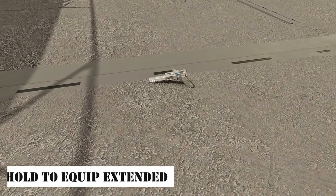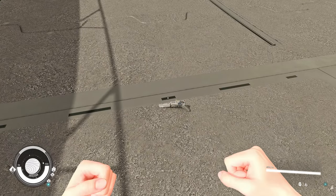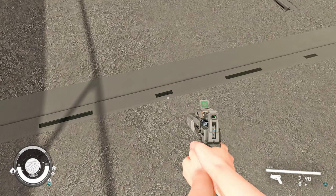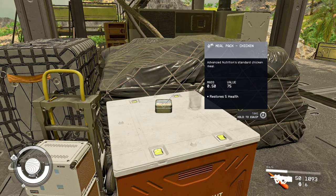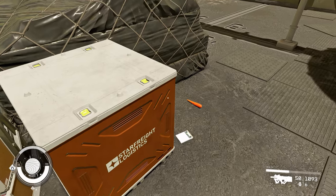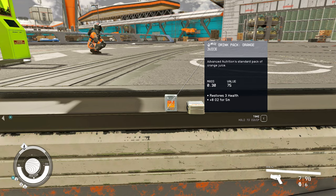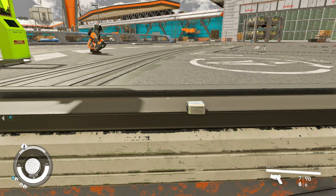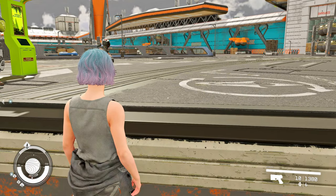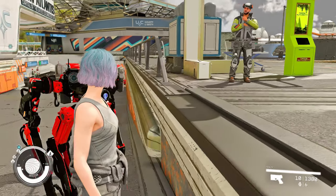Next up is Hold to Equip Extended. This SFSE plugin extends the default Hold to Equip functionality for items like food, books, and materials. With this feature, you can consume food or use materials immediately without picking them up, and you can read books without picking them up as well. While currently comprised of an SFSE plugin, there's potential for it to become an even more innovative mod if animations are integrated in the future. Keep an eye on this one.